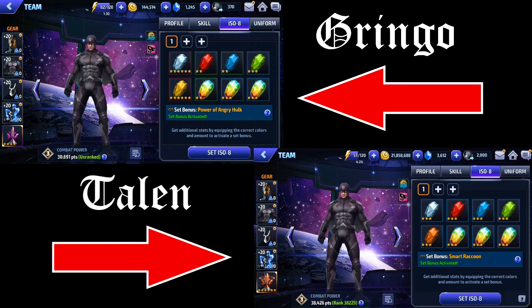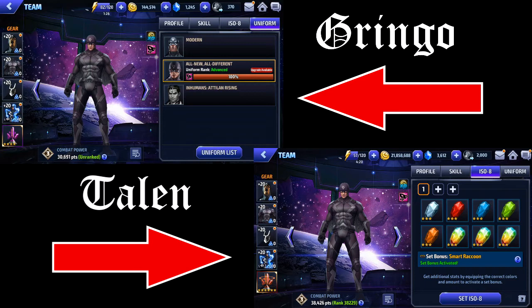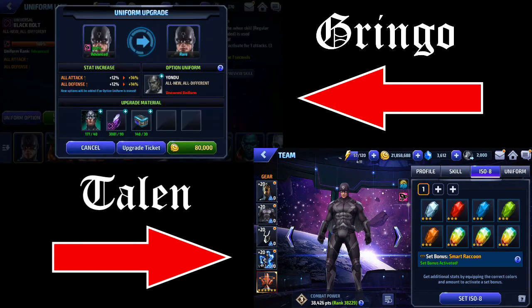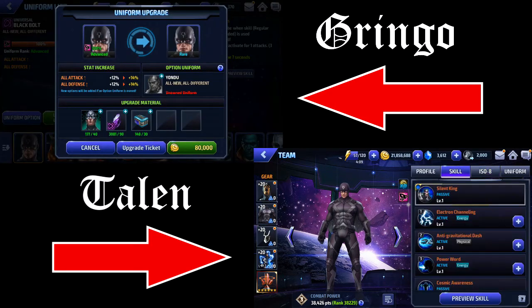That's mainly for his tier two though. I didn't play around as much as I would have liked with him at tier one, so I don't have too good an idea of his skills at tier one. I think he's more of a support character at tier one because I don't think he has too much survivability. So then having Power of an Angry Hulk on him is good once you tier two him.